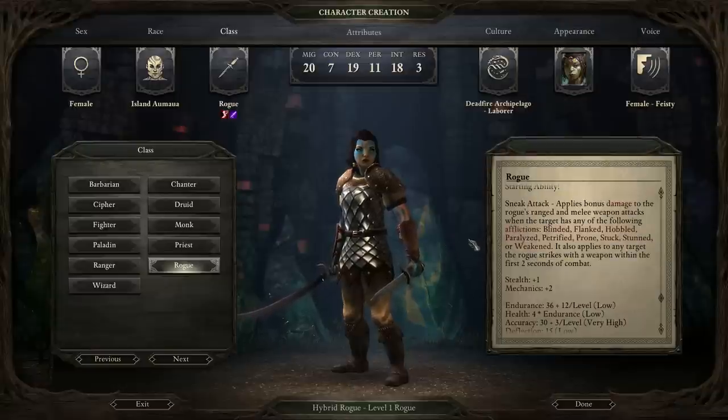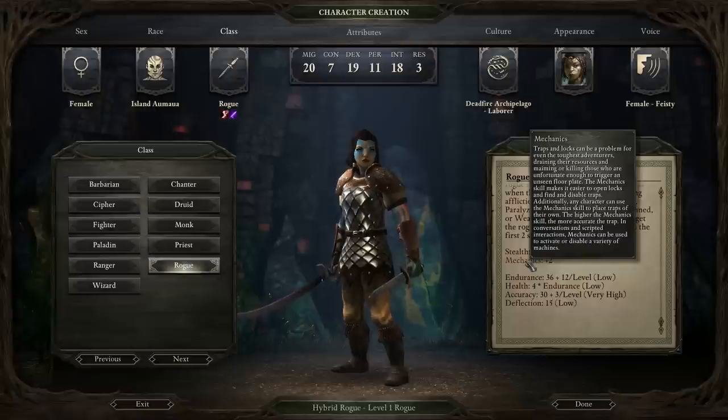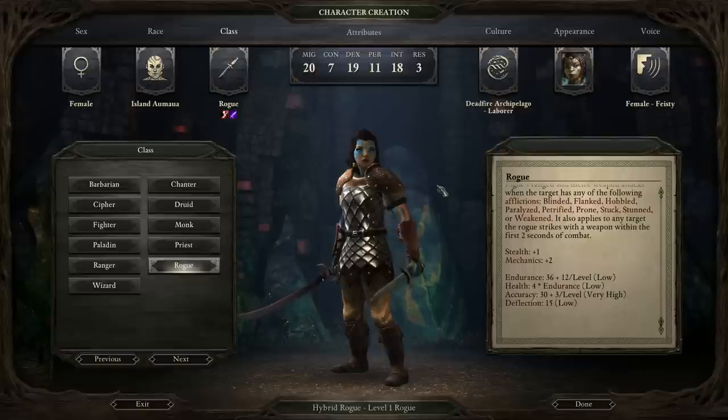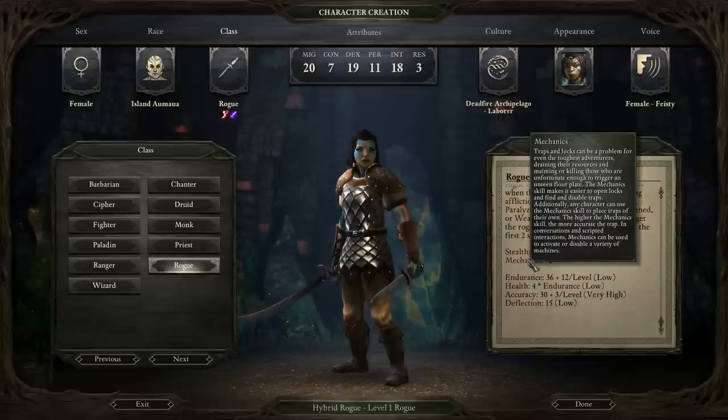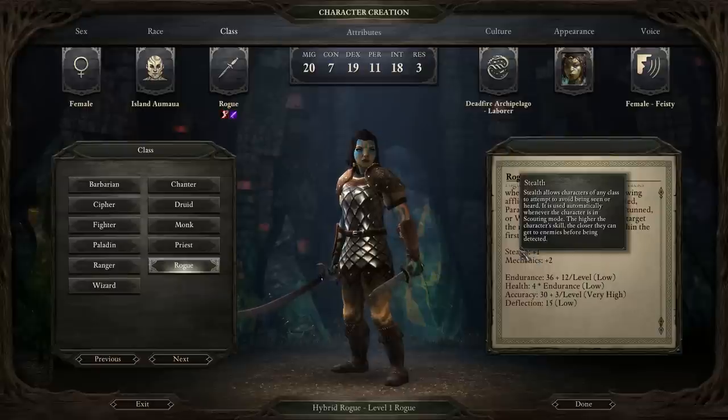The Rogue also starts with a point in stealth and a couple of points in mechanics. Out of all the classes, no one else has points in mechanics, so they are very good at laying traps and also finding hidden objects and unlocking things. You may want to tool up your Rogue to take advantage of that. You can also turn them into a more stealthy character to sneak up on enemies, and there are talents linked to that where you can stab people in the back.